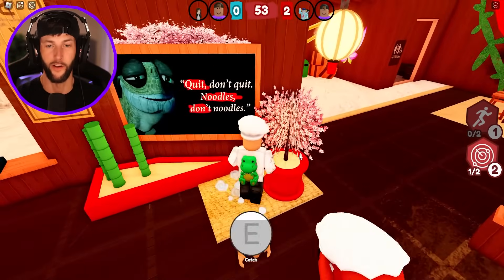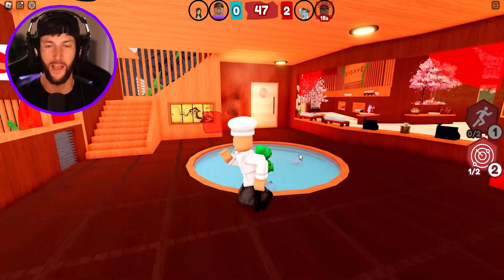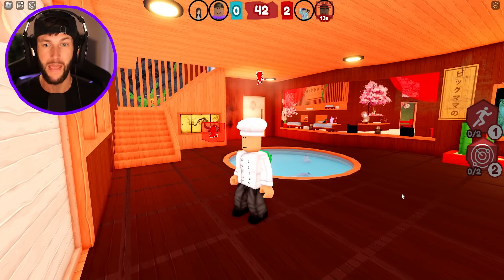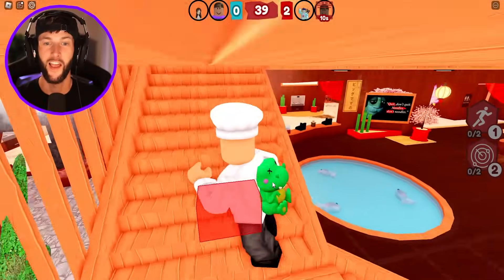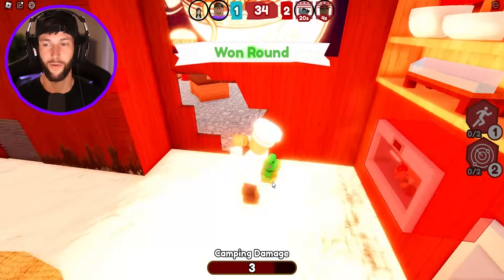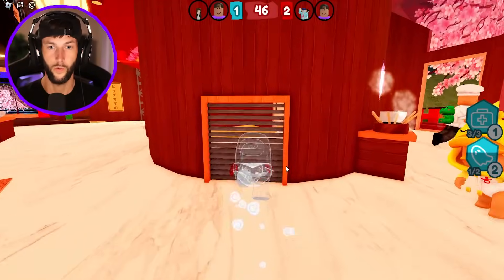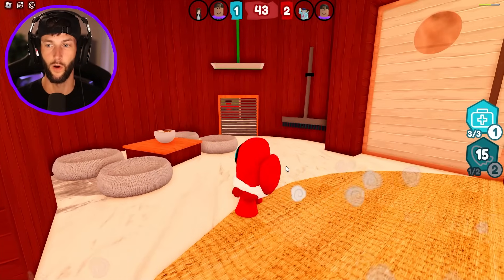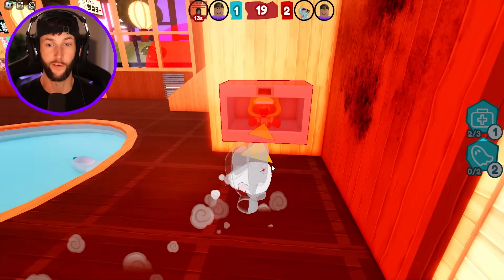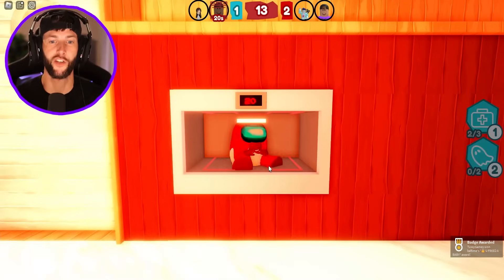Alright guys, we gotta win one of these rounds. That was easy — we caught him right away. I'm gonna use my radar because I knew someone was camping up there — I heard those little baby feet. I know you're up here — I got you! Put him in the oven. Yes, we won! I gotta go invisible because I think I'm being followed. I'm invisible and saving my baby friend — run! How did Mr. Beast catch me again?